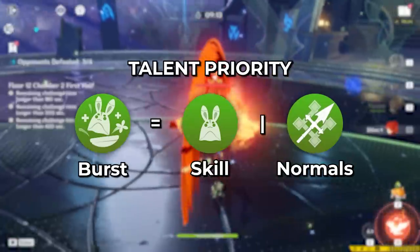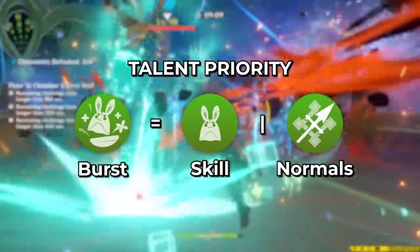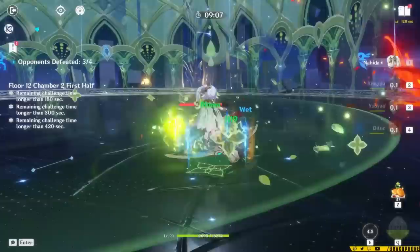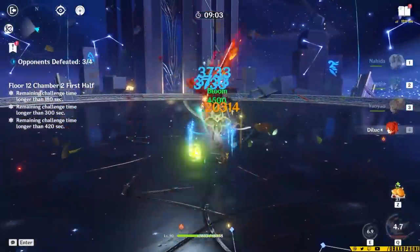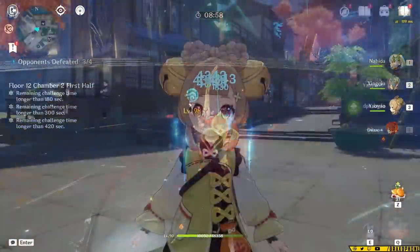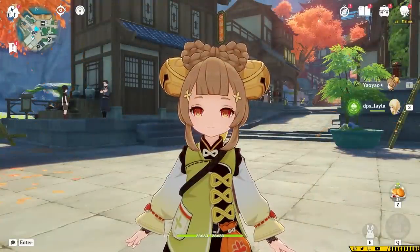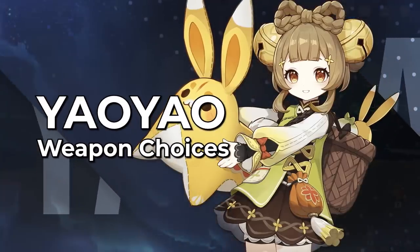As far as talent priority goes, you're going to want to level her skill and burst together, because they're both part of her healing kit and both are important. As discussed earlier, she's able to generate quite a few Dendro particles over time, but the downside is that Yao Yao is not on the field to pick up those Dendro particles most of the time, which means she is going to need a lot of energy recharge to get her 80-cost burst up. So next, let's talk about weapons and how to mitigate that.